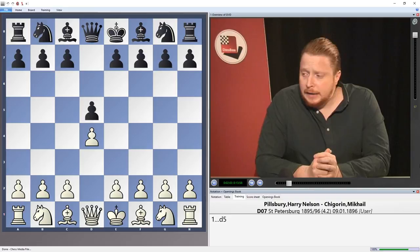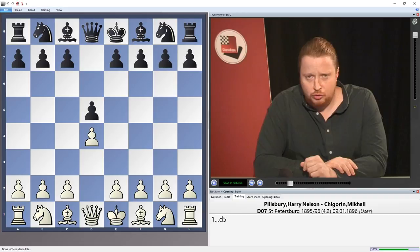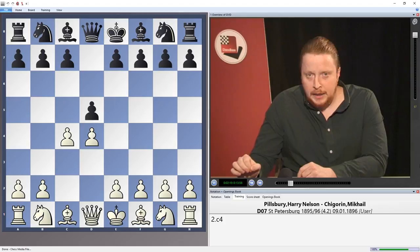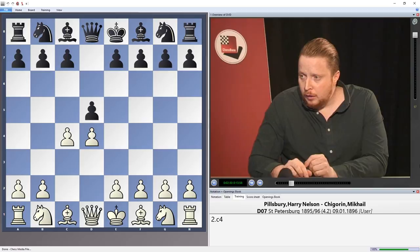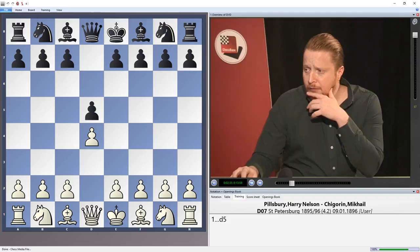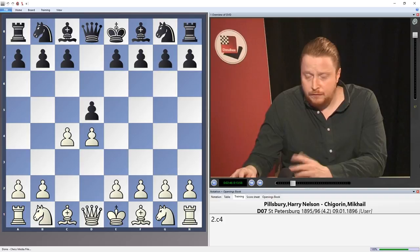It really is an opening you play with black against d4. First of all, you go d5 — taking a stake in the centre of the board. After the most common move, c4, we now play this very dynamic move: Nc6. This is really the main starting point of the Shagorin. We'll briefly touch upon ways to play if white doesn't play c4, but the critical position after c4, which occurs in 90% of games, is Nc6.